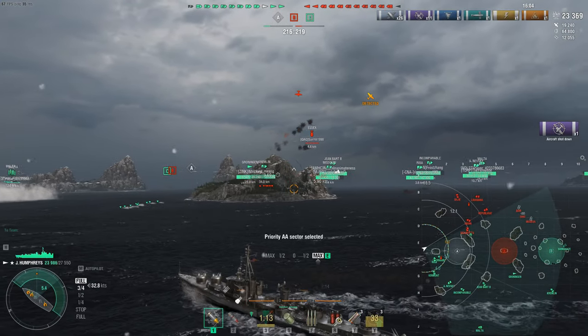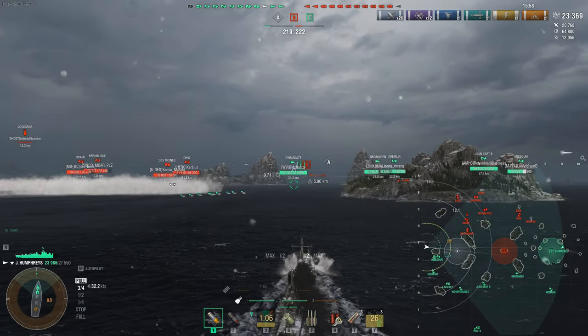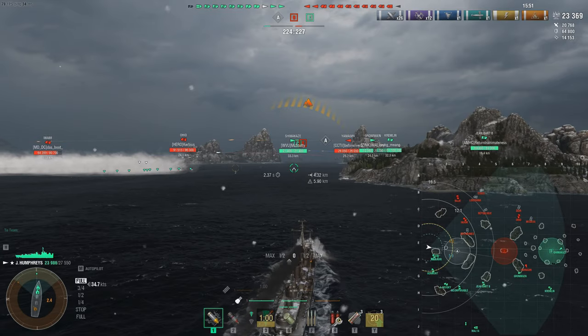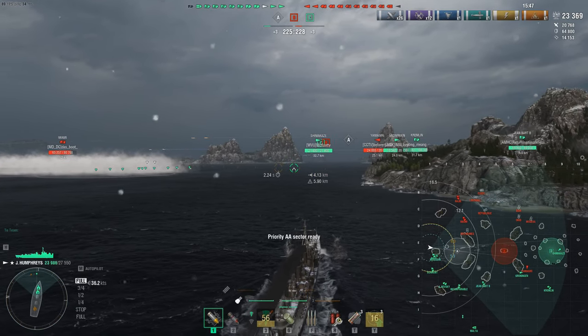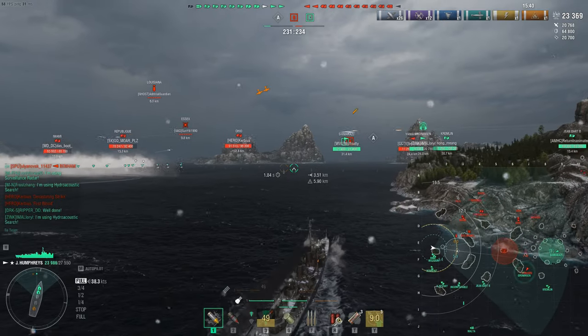We're going to see if we can knock out some more bomber planes. This is just basic AA focus fire — we don't do any kind of damage other than small chip damage. We didn't shoot down any planes so the Essex planes are very powerful. Now as a destroyer player, I'm focused on the Des Moines on the north side of the island, but he's behind island cover, which means no line of sight — so I can push in.